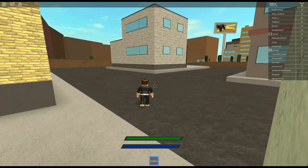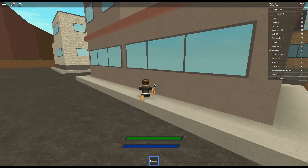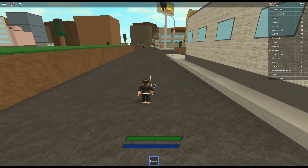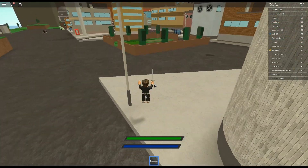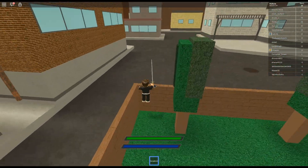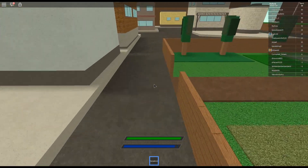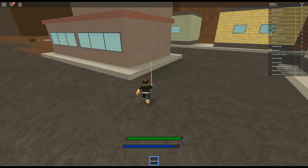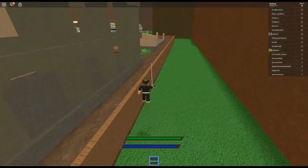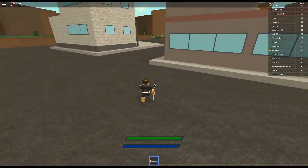You can block a lot of things and it will either cancel damage or reduce it heavily — meaning it'll turn a one-shot into only half your health. Sometimes if you time it right it works even better. You can see that pink laser beam off in the distance — that's someone who has a move that one-shots people. Q is your dodge; if you have flash step it's shift+Q. For all the keys and abilities, check the game's About page in the description.